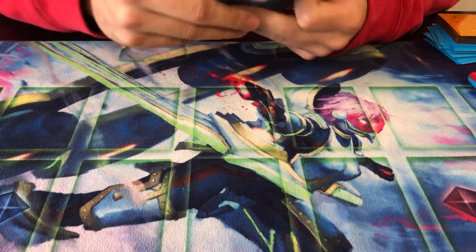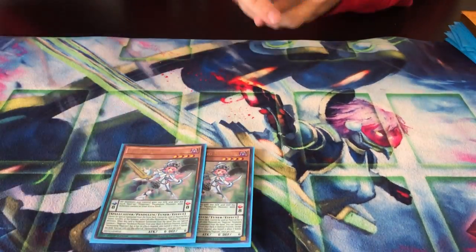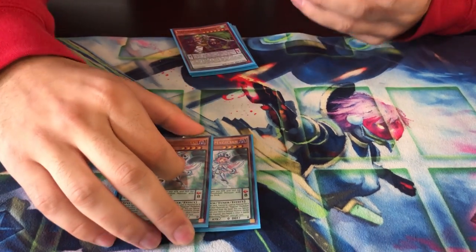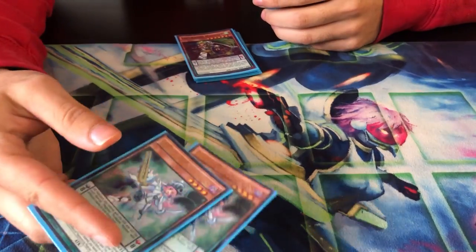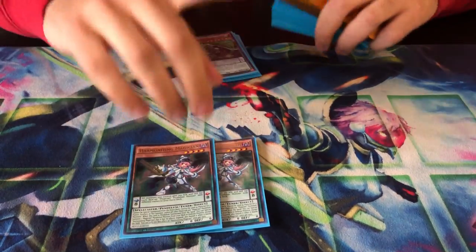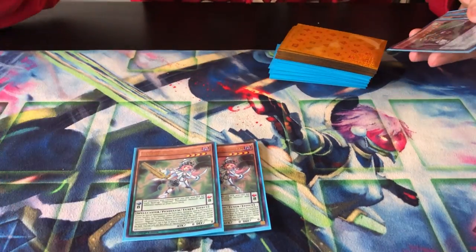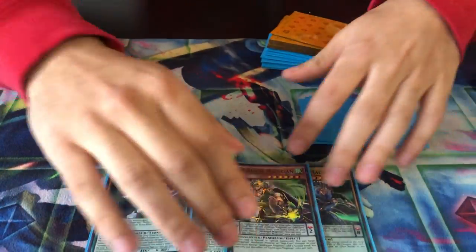The magician part of the engine is super noob-friendly because I added more magicians. Normally I would play one Harmonizing, not two, but a lot of you don't know how to play Harmonizing. I took Desires out of this deck to keep it noob-friendly. Two Harmonizing is all you need — one will be too little. I'm going to explain one combo at the end of the video, and that's the only combo I want you to do.